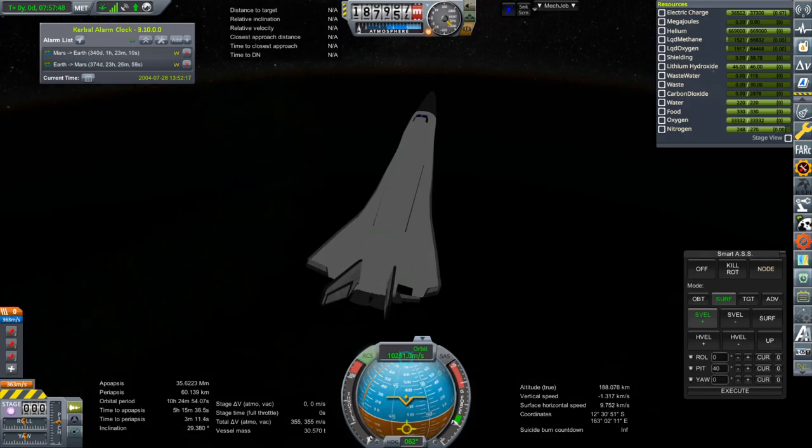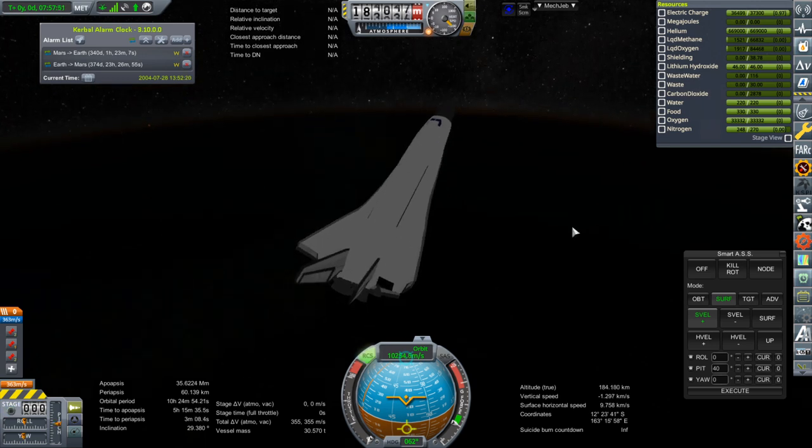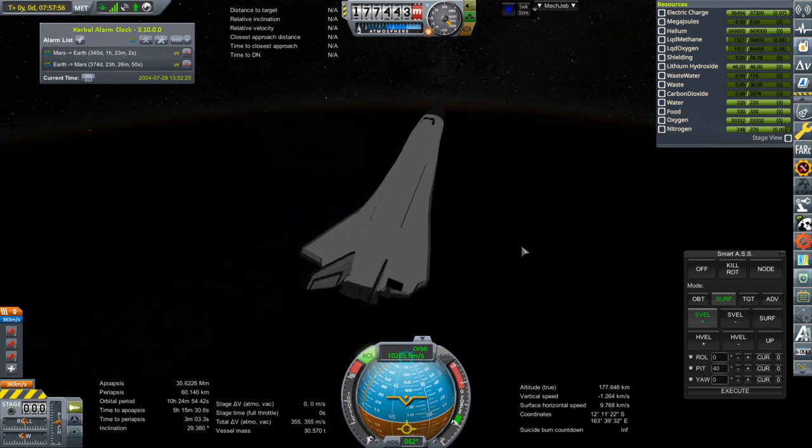We'll just take what we get on this pass at 60 kilometers and then we'll probably try to pass through the atmosphere again, because our remaining delta-V isn't enough to get into a nice tight orbit. So we'll have to do some testing as to what the correct periapsis for the second pass is going to be.